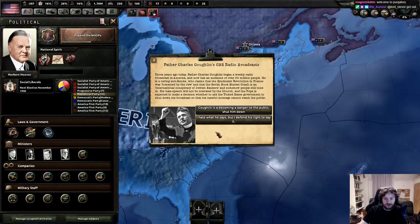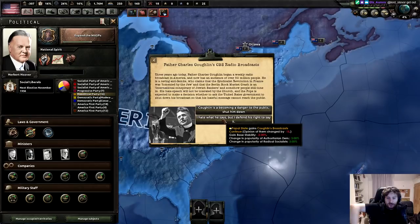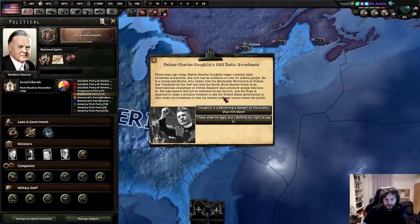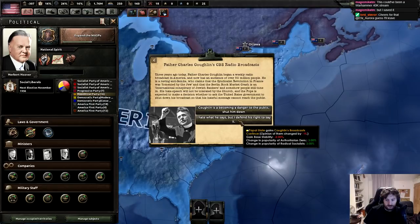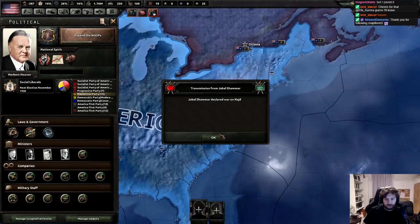Father Coughlin, CBS radio broadcast - Father Charles Coughlin became a weekly radio broadcaster in America and has an audience of 50 million. He's a raving anti-Semite who claims the syndicalist revolution in France was fomented by the... becoming a dangerous public figure. Shut him down - lose political power - or defend his right to say it - socialists and authoritarian Democrats get 5%.